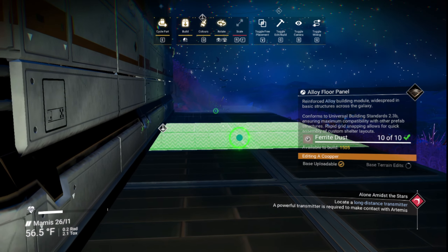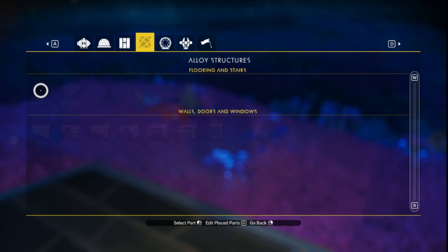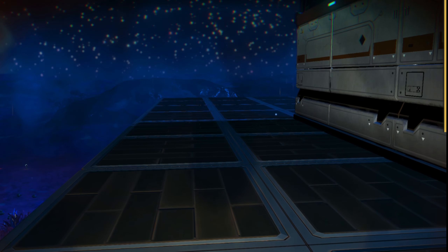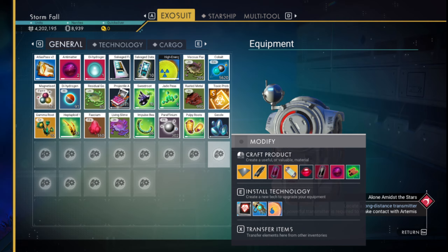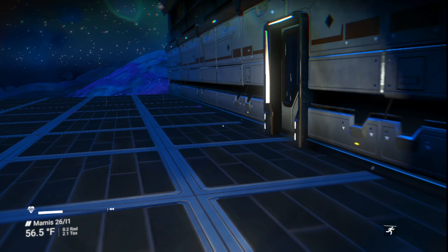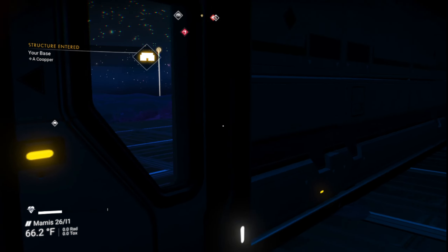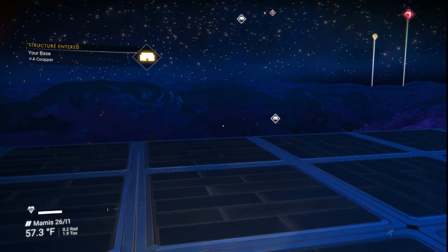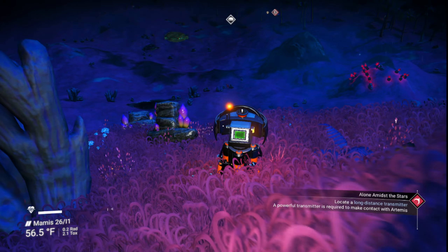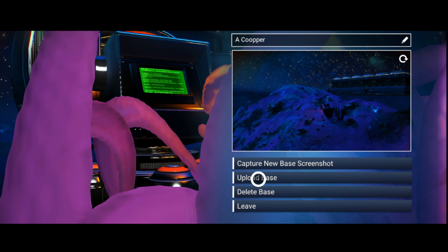What I like doing is I like putting my refineries out here on the outside edge of the base. Once you get a teleporter up and running, now what you want to do is you want to go to the space station. Rename your base — I'll rename it 'Activated Copper' and upload the base.